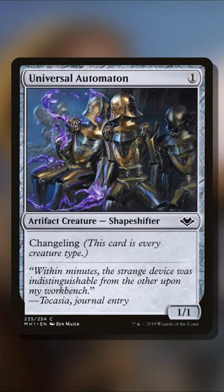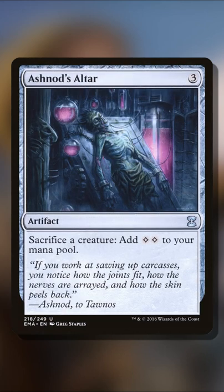If your creature happens to be a Universal Automaton, then you can also incorporate Ashnod's Altar.